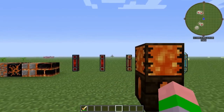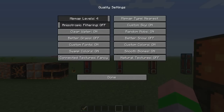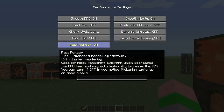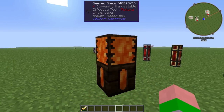So we're going to quickly go in and I'm going to show you the setting you need to change to fix this. If we hit Escape, go to Options, hit Video Settings, and we'll go to — not Quality — Performance, and we'll turn off Fast Render underneath Performance. And then it's done. Everything's fixed.